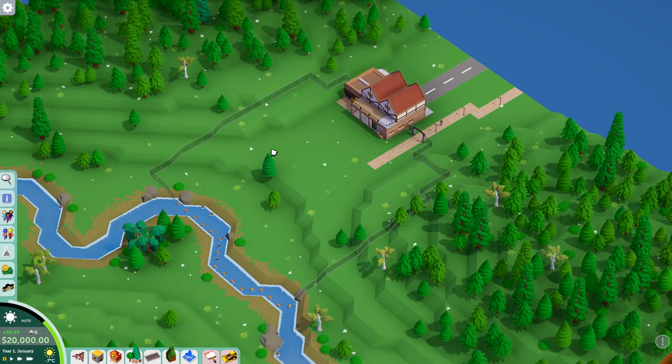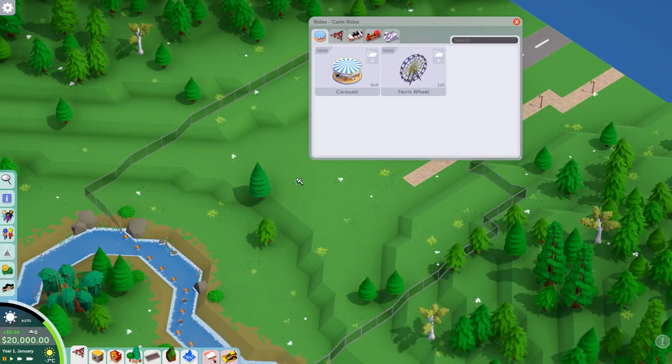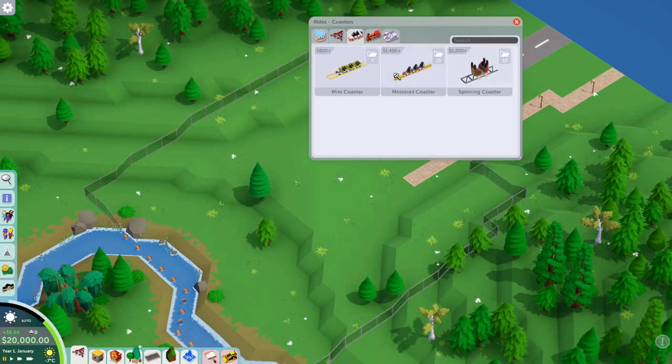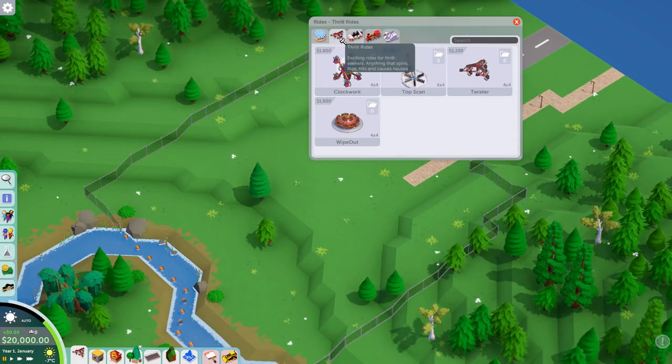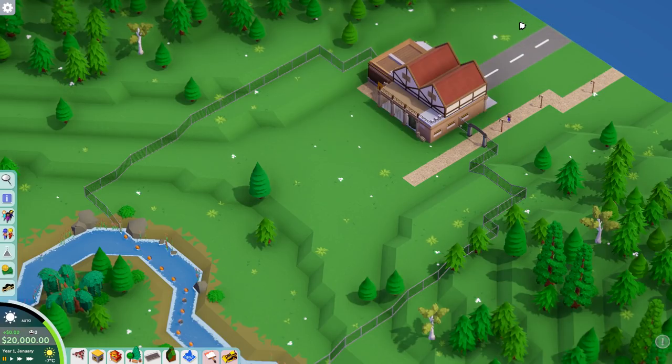We're gonna have to shuffle and puzzle a lot where certain rides go, try and build as compact as possible. I think it will be doable given the roster of rides we're gonna get here. We have some smaller coasters, but also the monorail coaster, which is one of the best coaster types especially if you're playing with a limited amount of space. And then also some decent flat rides that are also decently thrilling.